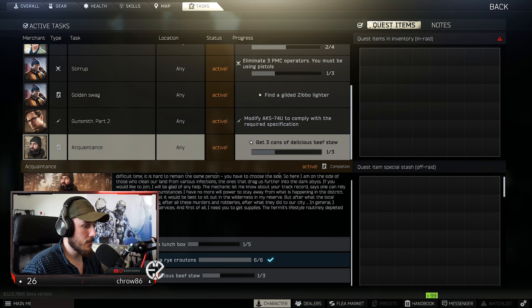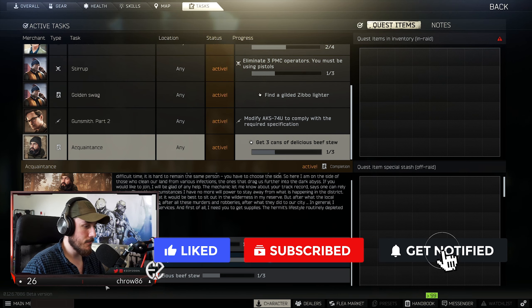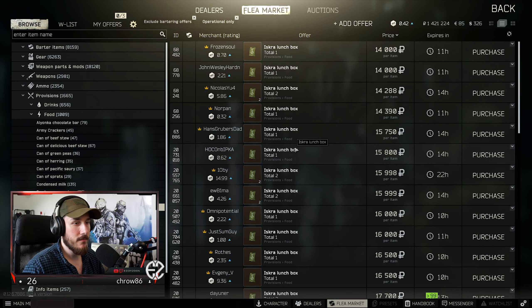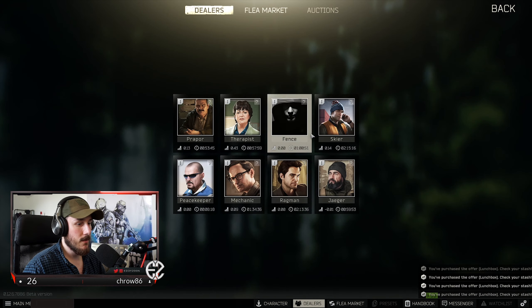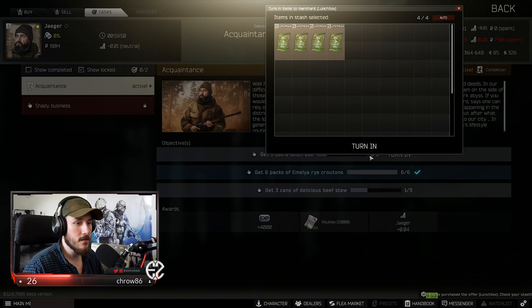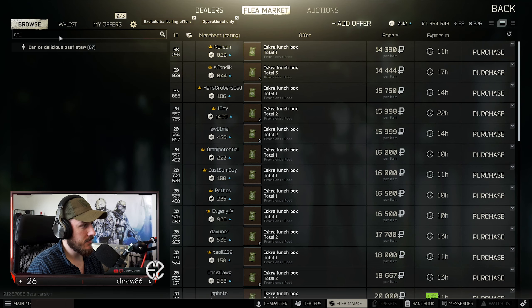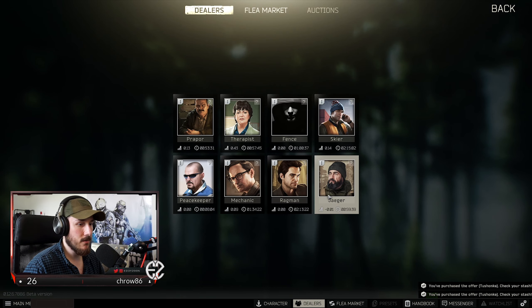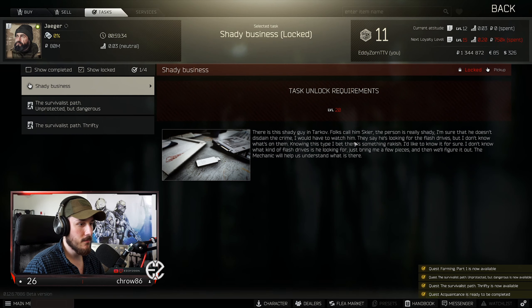So since the last recording session, these Iskra lunchboxes have actually dropped in price quite a bit, so I'm going to buy a couple of these. Four of these and then delicious beef stew should be somewhere around 15k. Wow, this hasn't been this cheap in a long time. But completing this task will be very beneficial for us.